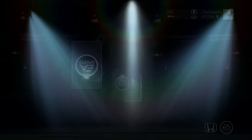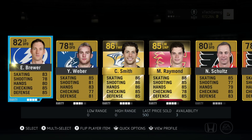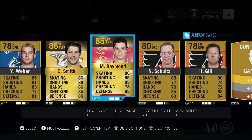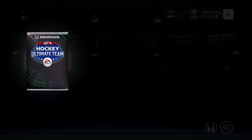I'm getting pretty nervous — we still haven't pulled any goaltender. Even a Cam Ward would be great at this point. Pack four gives us Craig Smith and Mason Raymond, so we get some offensive depth, but we still need a goalie in a really bad way. Here comes the mega pack — 30 items, 20 rare items.